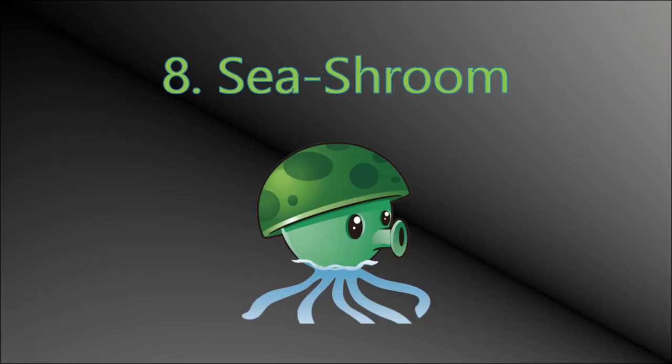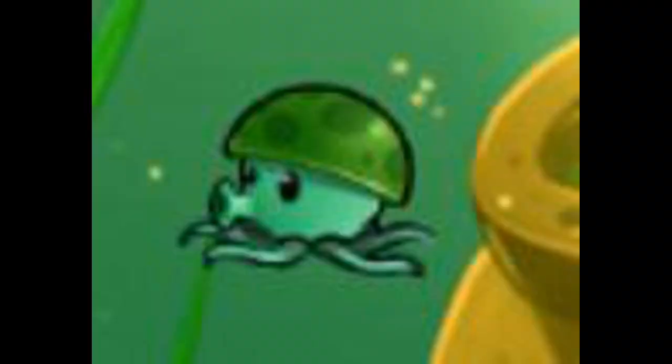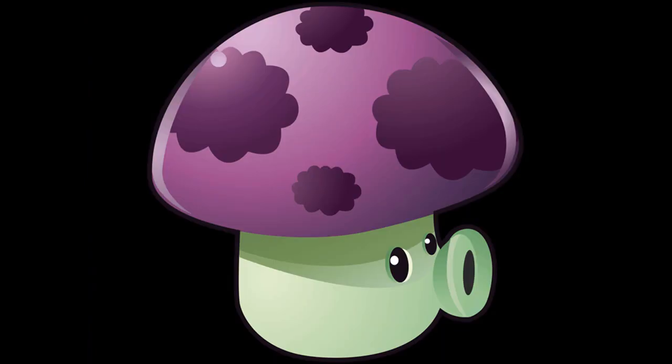Bottom spot is the Seashroom. I know that a lot of people think the Cactus is the worst, but don't worry, we'll get to that. I put Seashroom at the bottom because our thing is — well, how shall I put this? Useless. I use them once upon playing the first level in Fog and then pretty much never use them again.